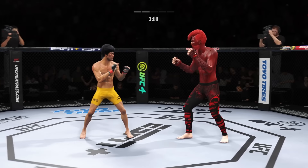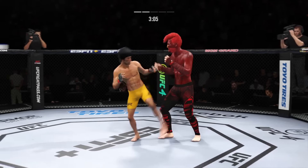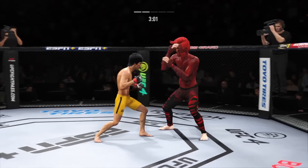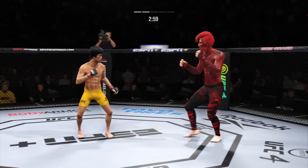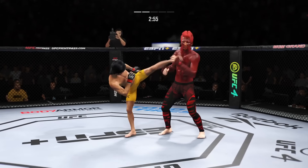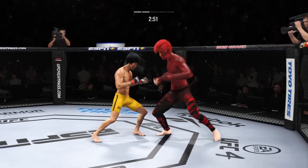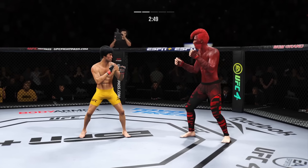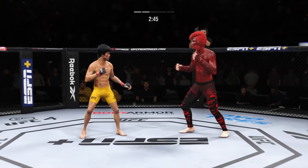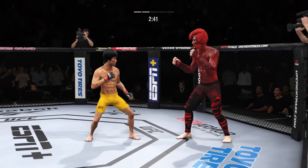Lee gets caught with that punch — he's treading water now. Got to find a way to move those feet. Significant strike attempt there, but a huge block. Flush right hand is true. He's able to slip the left. This is one thing you do not want — to get kicked in the head by him. You cannot take too many of those head kicks, but this guy gets his leg up there so fast. Sometimes you don't see it.